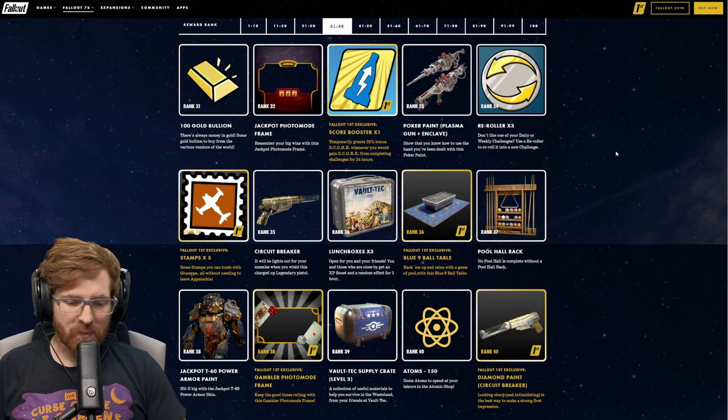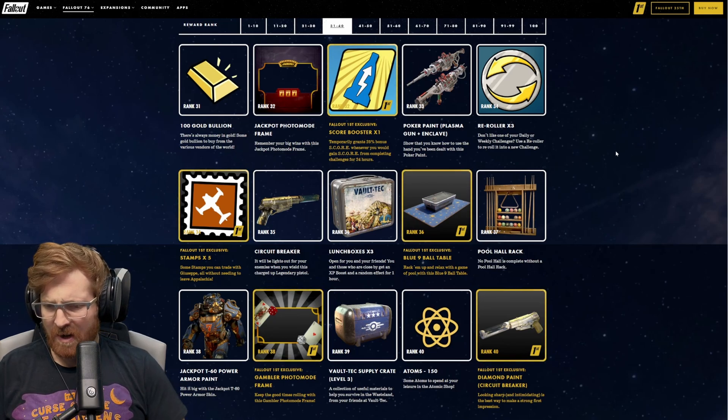At rank 38 for Fallout 1st members, we get the Gambler Photo Mode Frame — you could take that with friends. At rank 39, you get a level three Vault-Tec Supply Crate. At rank 40, 150 Atoms. And for Fallout 1st members at rank 40, you get the Diamond Paint.